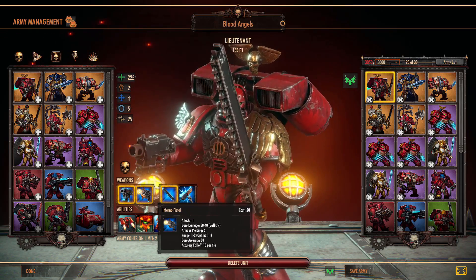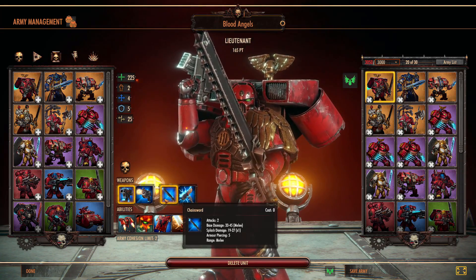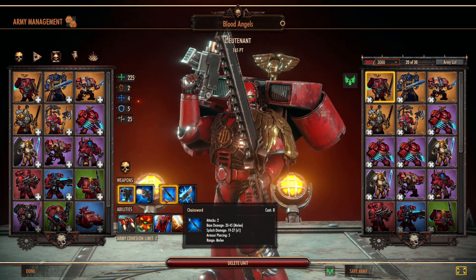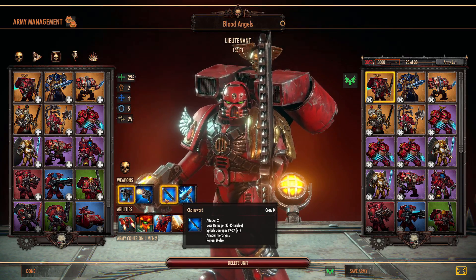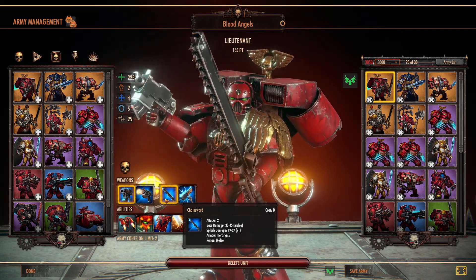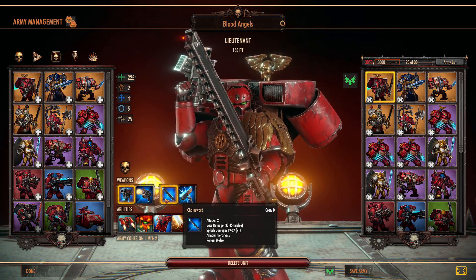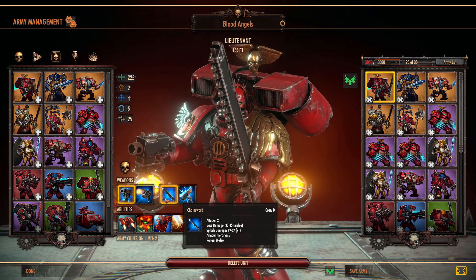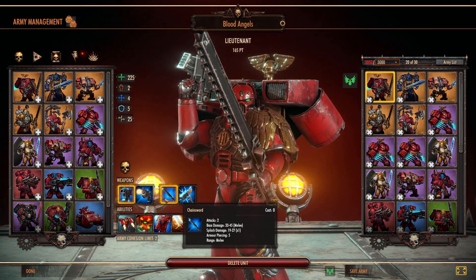Most players almost always use the Bolt Pistol because it doesn't make much sense to give him the Inferno Pistol. His melee attacks have armor piercing, and unless you're stuck in melee and don't want to trigger an overwatch, it's not worth it. The Bolt Pistol only does 30 to 60 damage, but it has a much higher suppression rate than the Inferno Pistol. I don't think I've ever seen somebody in multiplayer use the Inferno Pistol kit. Most players will use the default Chainsword — it's got good armor piercing and splash damage, that times-one means it splashes to one other unit.